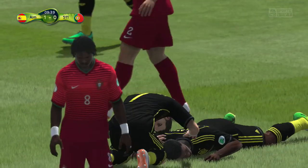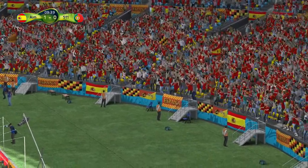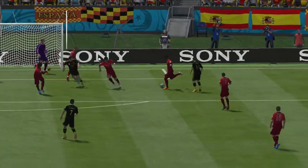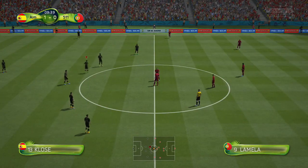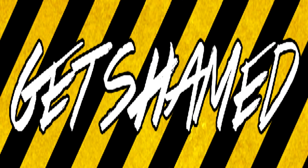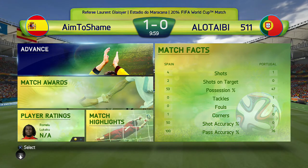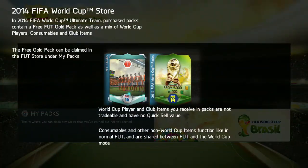After going 1-0 up I was quite confident, thinking I've got the early advantage - all I have to do is keep the ball, keep calm, and hopefully see out the three points. I've also been trying to keep a lot of clean sheets recently because I never seem to do it. But then, still in the first 10 minutes, we get a rage quit. Despite only being one goal up, he obviously realised the partnership of Kloster and Lukaku was just too strong, and he made an early exit.